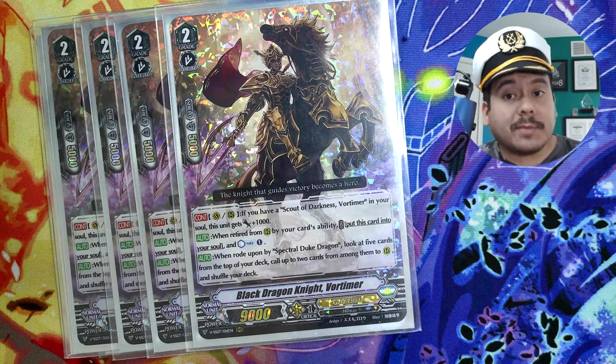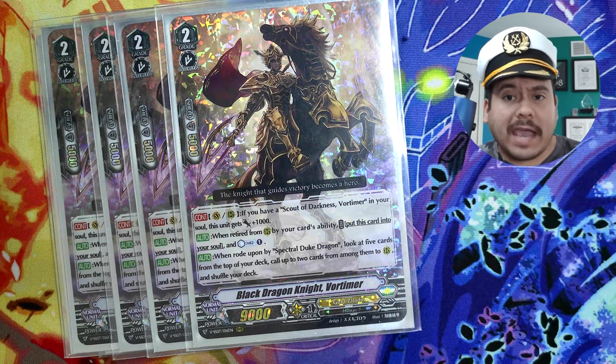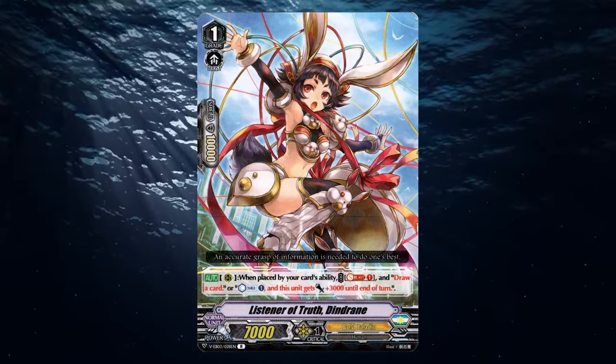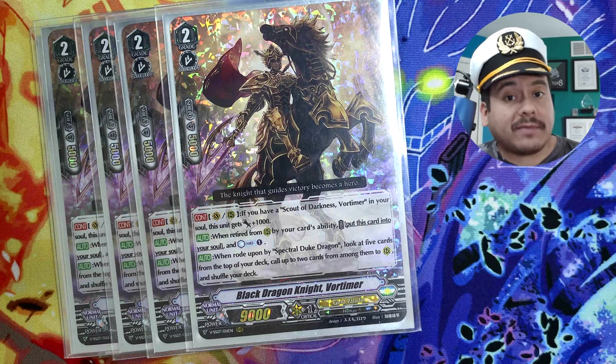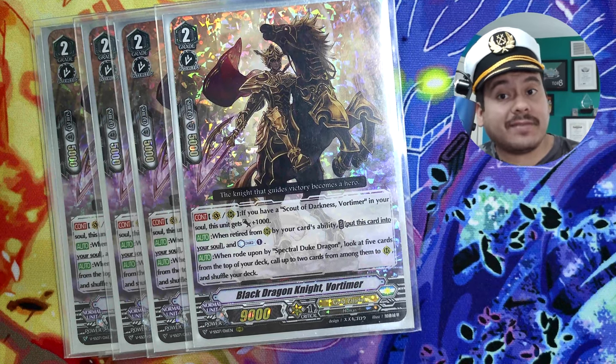The grade 2 is phenomenal because it becomes a 10k body assuming that you do have the grade 1 in Soul, and when it's retired you get the counter charge. We actually do use other counter charges in this deck which I'll highlight why later on, but this is also nice during that retirement turn. One of the most impactful skills for this card is that when you ride the grade 3 on top of it, you can check the top 5 and call 2 cards, and with those 2 cards you could essentially activate Unite for free.